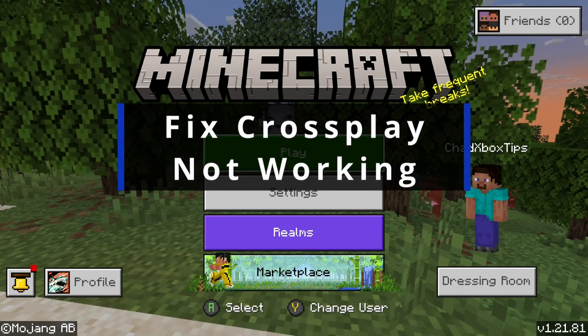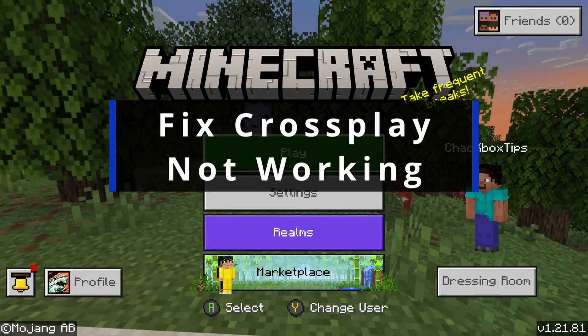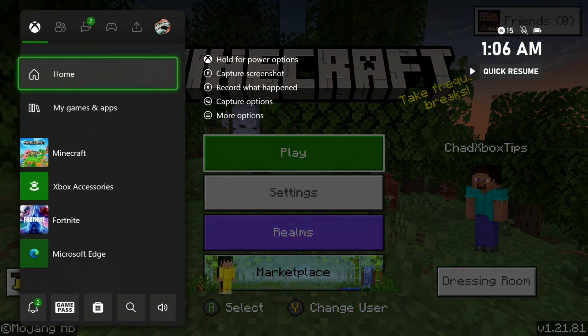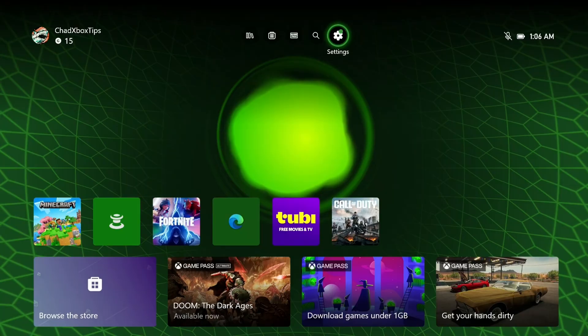In this guide, I'll show you how to fix it when cross-play is not working in Minecraft on the Xbox Series X/S. The first thing you want to do is go to the Home Menu on your Xbox, and scroll up and go to Settings.